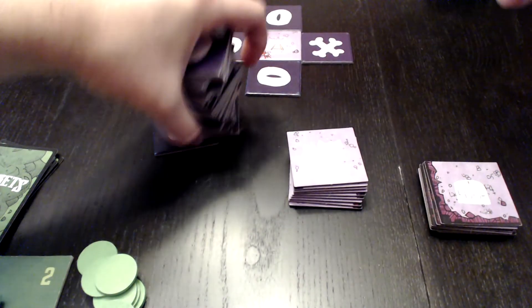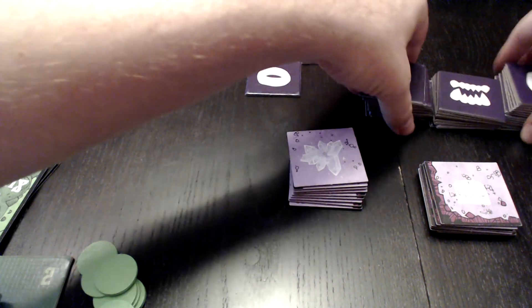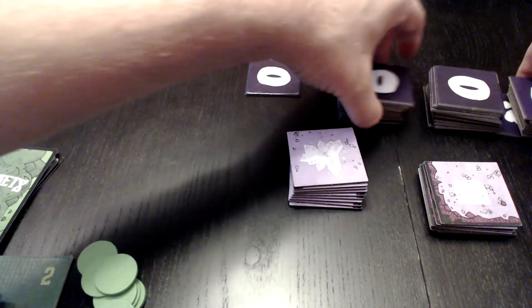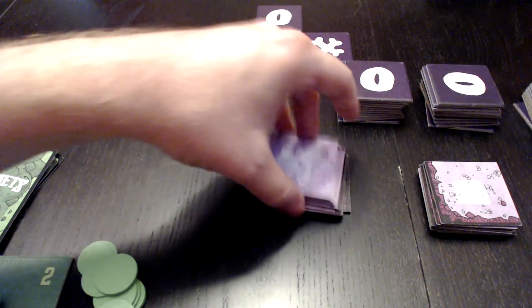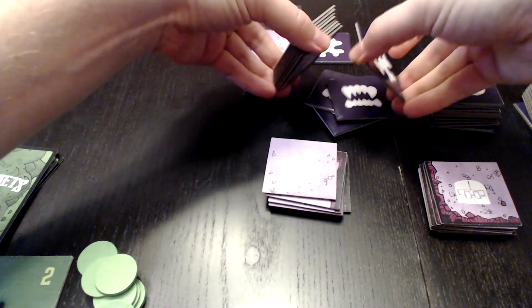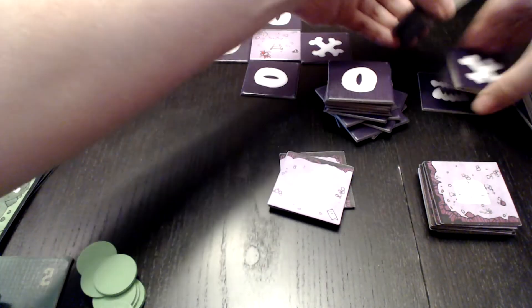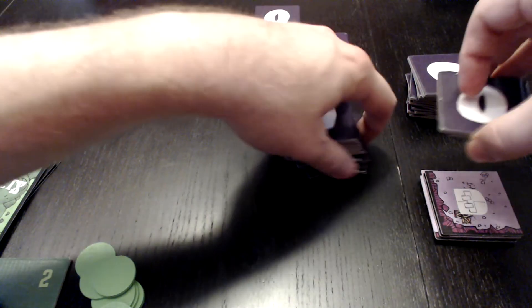Then divide the remaining tiles into three roughly equal stacks. Mix a third of each of the crystals — there are nine crystals, so three per stack — into the tiles, and mix the vaults in also, two in each stack. Then shuffle each stack and stack them all up. The reason we do this is to keep the crystals and the vaults distributed throughout the game. I'm sure you all know what stacking looks like.